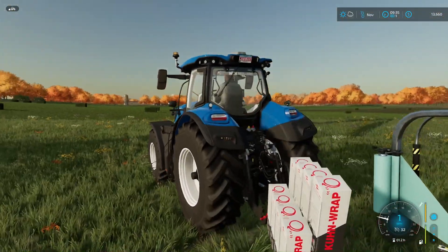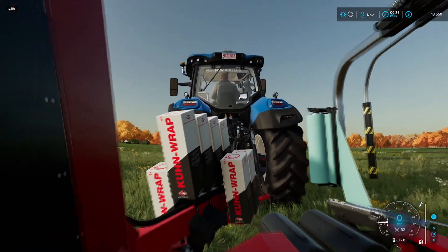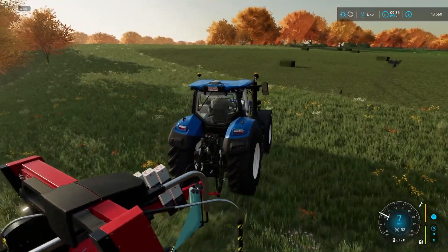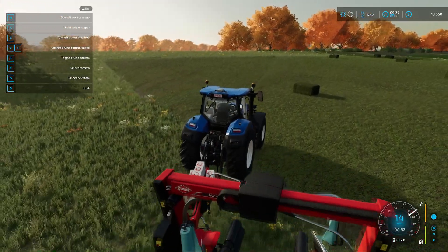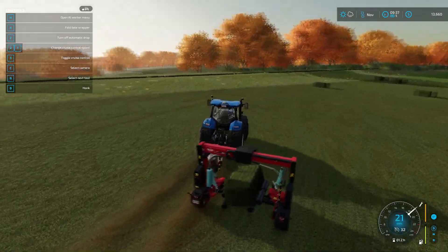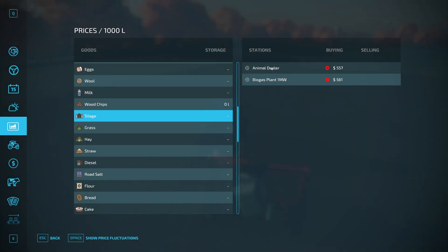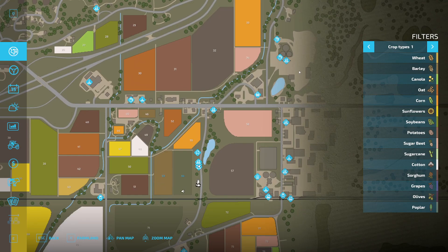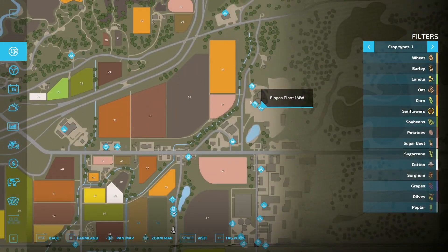For the longest time I could not tell what these little white things were — it's the wrap, which makes sense. We've got to unfold, turn on automatic drop, and I think that's it — I don't think we have to turn it on manually, it will do it automatically. Where do we sell silage? The dealer or the biogas plant, which aren't that close. The biogas is nearby but it's sort of a pain to sell there because I think you have to get it in that bucket.